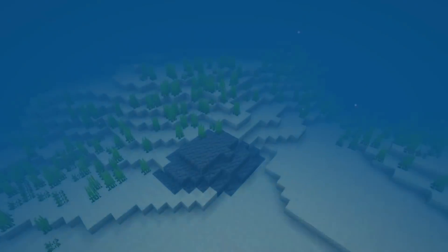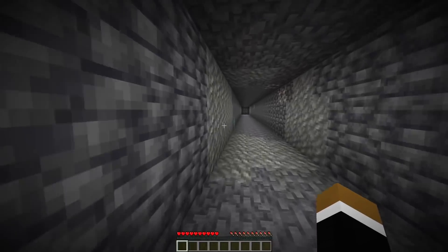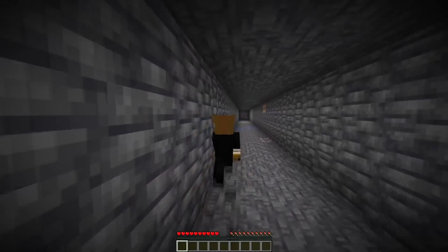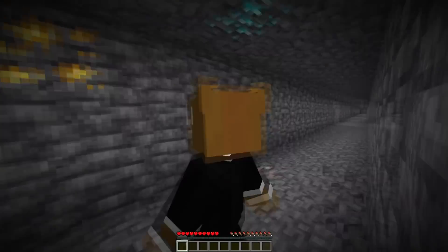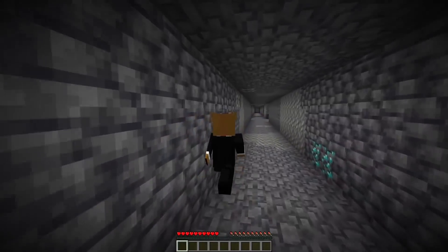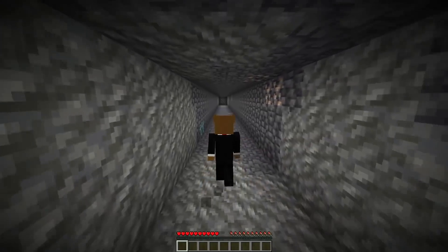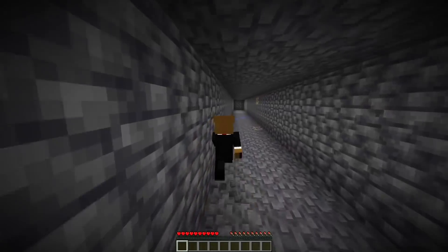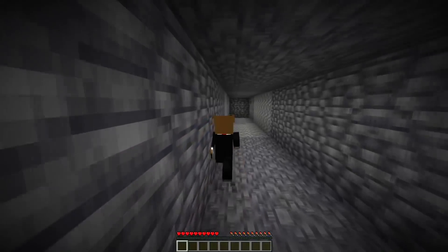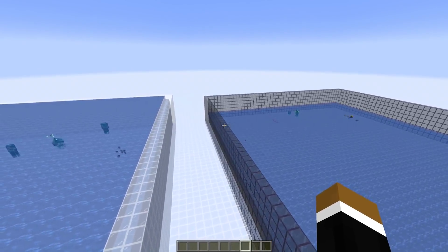A couple weeks ago, new behavior was added so you wouldn't stop sprinting if you hit a wall at a very narrow angle. In this week's snapshot, the leniency for this was increased slightly. If you have too wide of an angle you still go into normal walking mode, but it's not as extreme anymore — the narrow angle still keeps sprinting.